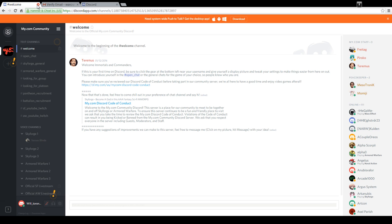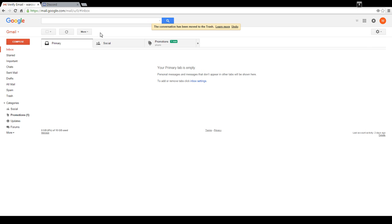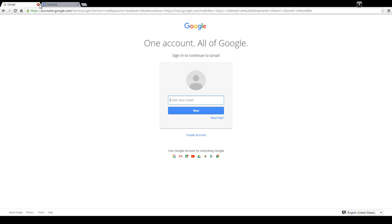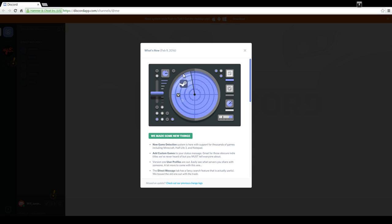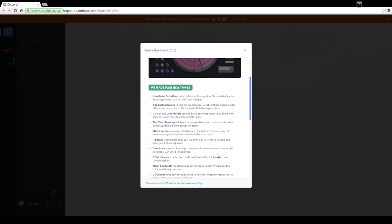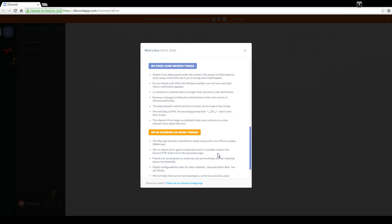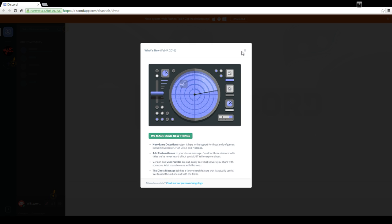I can close this original screen and close my email account out because I don't need it anymore. And now I'm back on the Discord website. There's some updates listed on there — you can just scroll down and see the updates; they put them on right away and they're working on a lot of stuff. Overall, I've used Discord now for over a month and I much prefer it over TeamSpeak.